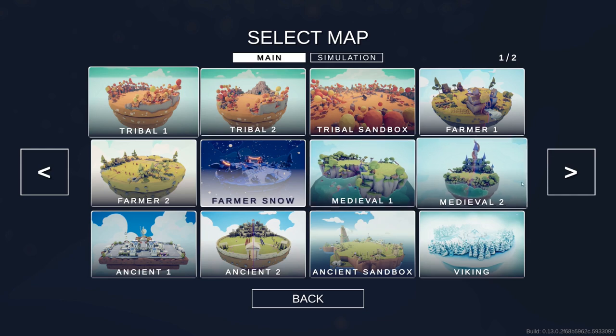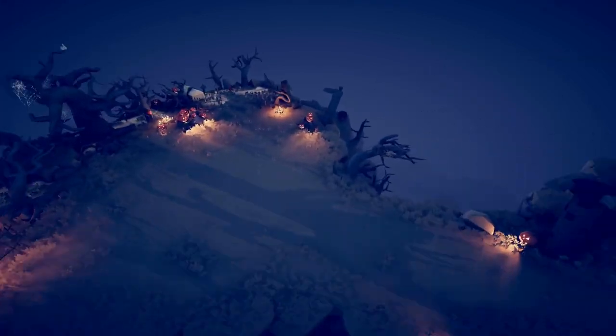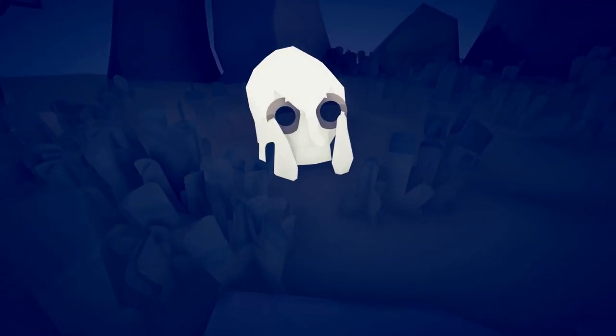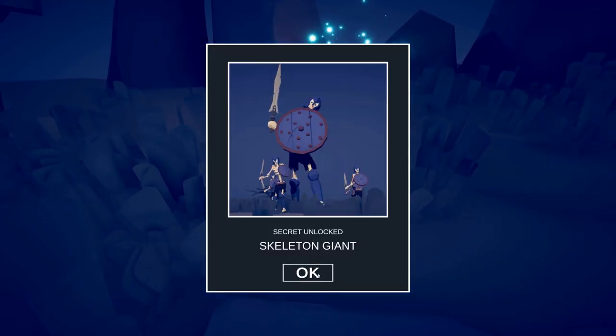The next map you want to head to is Spooky One. Free up your camera and head over to the graveyard. There should be a skull in the ground that's blinking. That unlocks the Skeleton Giant.